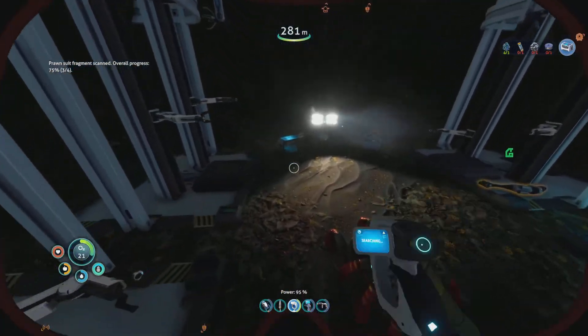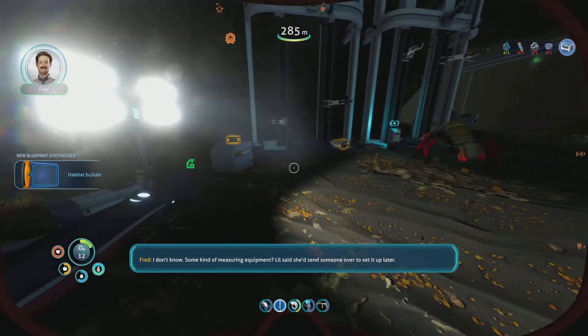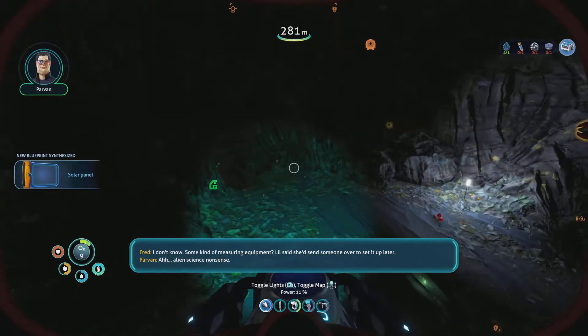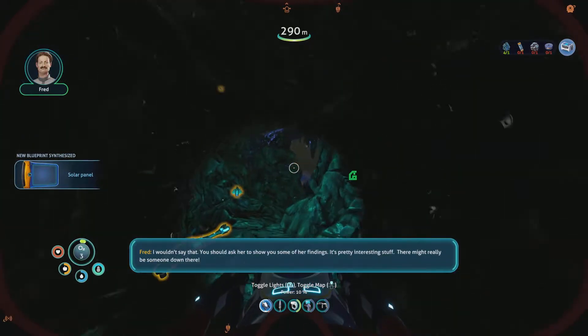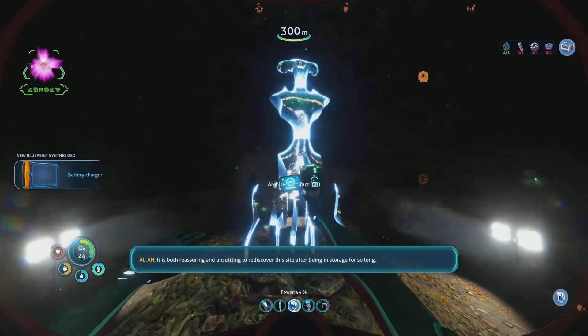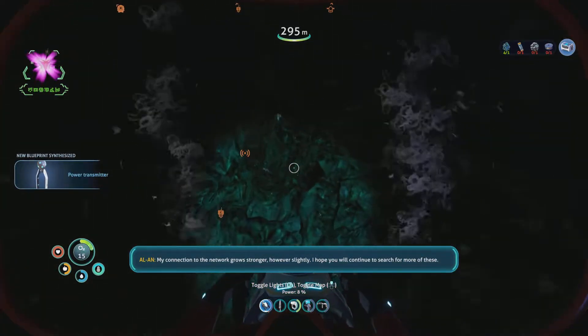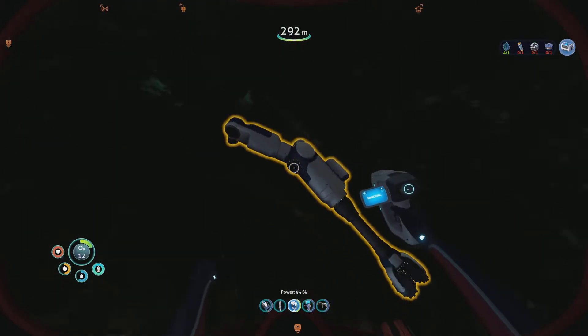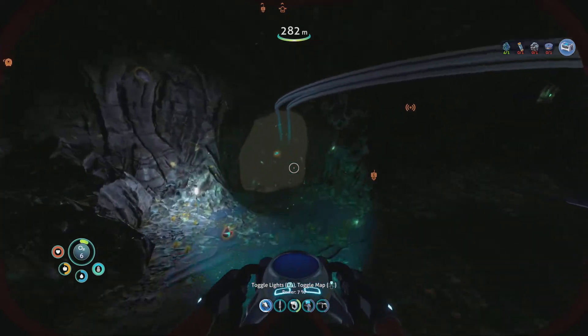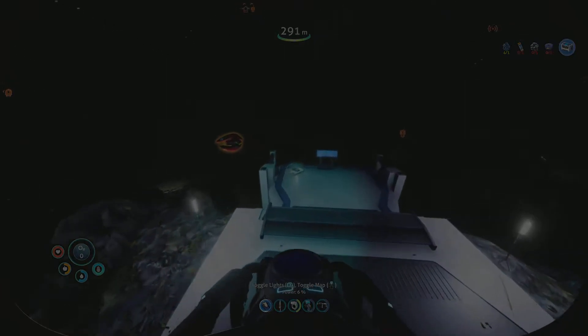One thing we definitely need to do is not waste time doing random things. Hey, Parvin — can I get you to sign off here? What is all this? A build fragment — what kind of measuring equipment? Alien science nonsense. You should ask her to show you some of her findings. It is both reassuring and unsettling to rediscover this site after being in storage for so long. My connection to the network grows stronger, however slightly. I hope you will continue to search for more of these. I need more oxygen plants — please tell me they've put one here. We can make a building now though — that's really good. We can finally do some building.